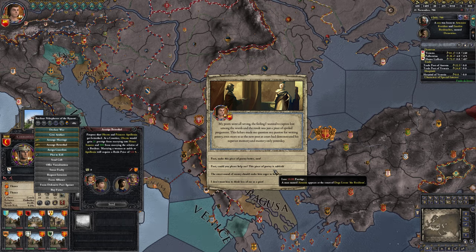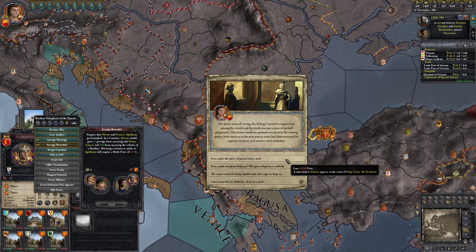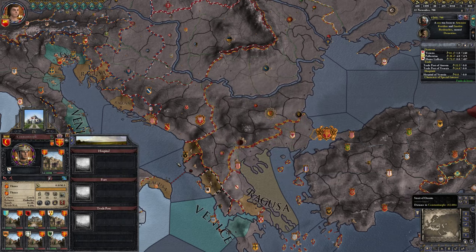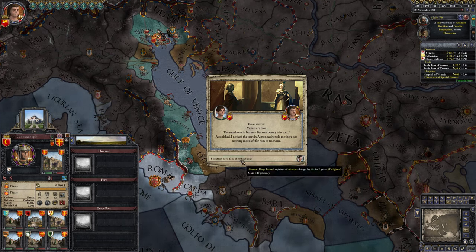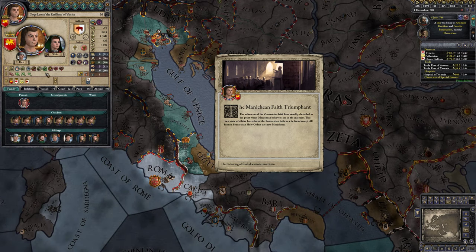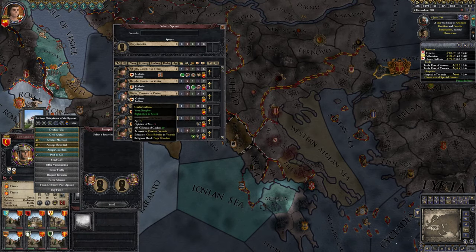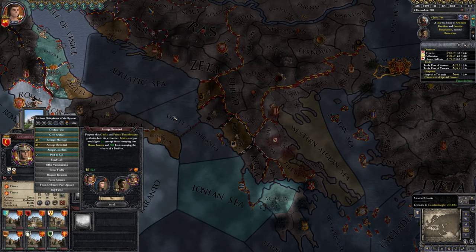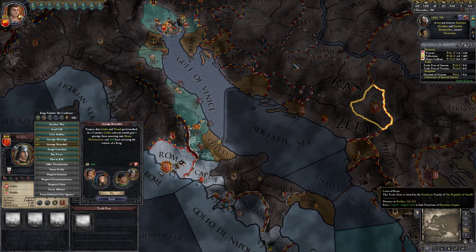My poem went all wrong — the feeling I wanted to express lost among the words. Failure made me question my passion for writing poetry. The sweet sound of money should make him eager to help me. Let's ask a poet to help us. Who gets two diplomacy here? Why is our diplomacy at zero anyway? Cruel, greedy, stubborn — proving bravery. This runs out soon, luckily. We can still make alliances if we just betroth our girls instead of our boys, so let's try that.